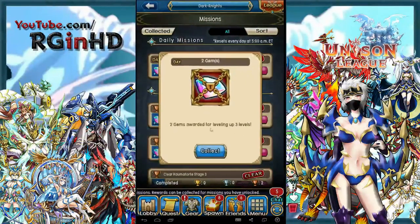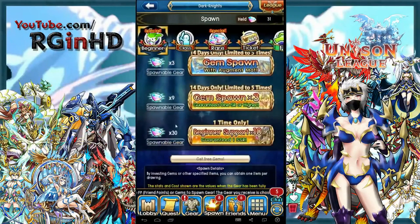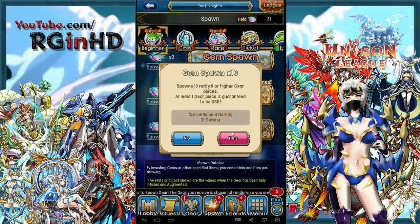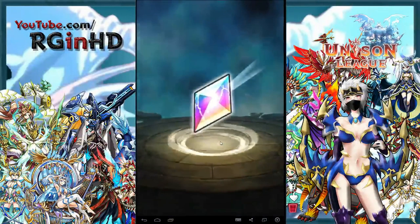Unison League is a rare free-to-play mobile game that awards players with high amounts of premium currency at low levels by way of PvE quest rewards. This allows newer players to boost to a high rank quickly and is designed so newer players who are dedicated to becoming top-ranked players are able to reach their goals faster.